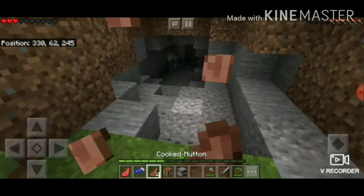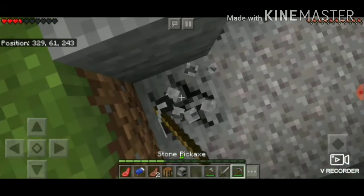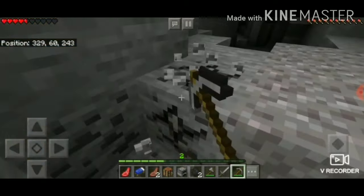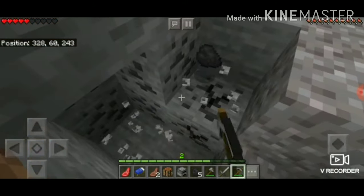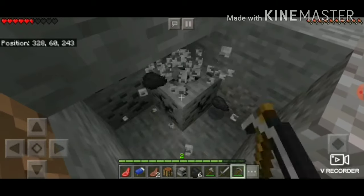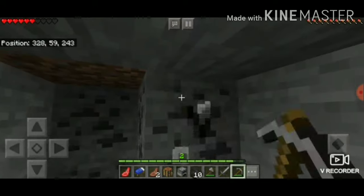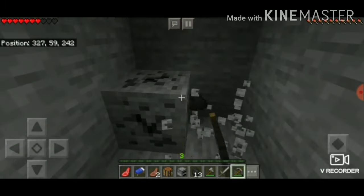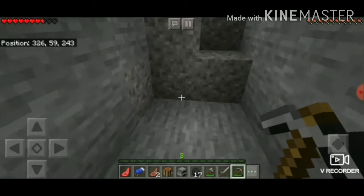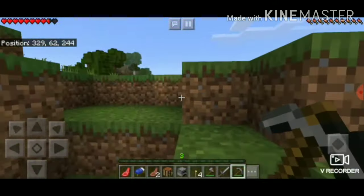Look — coal! With coal you can cook stuff in the furnace — it acts as a fuel. You can also use wood if you don't have coal, but coal is a basic ore in the game. Look, I got 17 coal. When you go here you can make torches. You can also use the coal to cook stuff in the furnace.